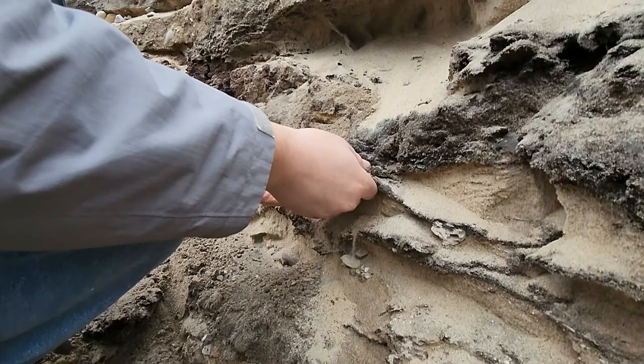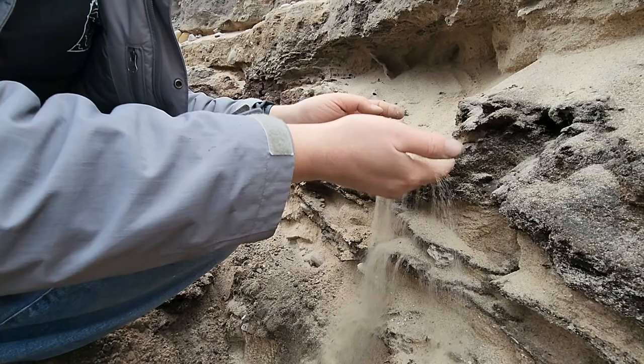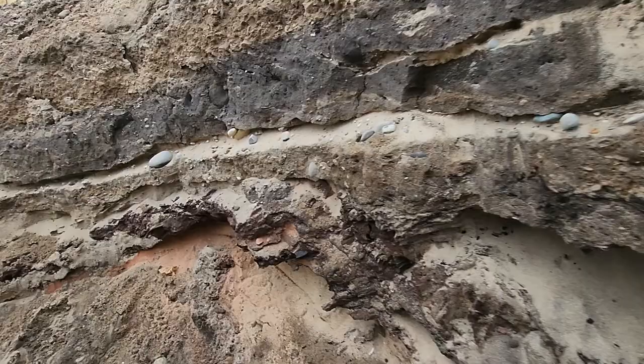Down here near the bottom, this looks like charcoal — this looks like burnt wood. So we wonder whether there was a fire here, maybe a burned-down structure that then got left behind, covered up by some dunes, and then built on top of with another structure. Or maybe it was discarded and burned, possibly in a burn pile or something like that.